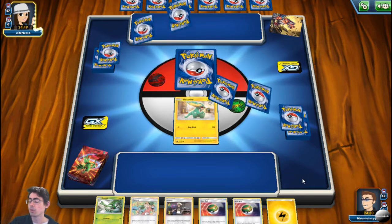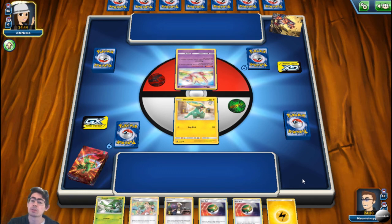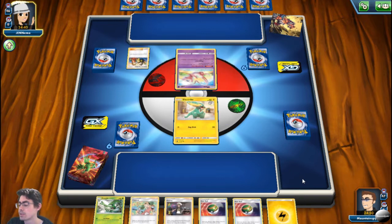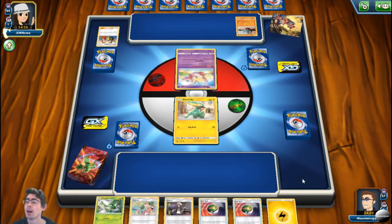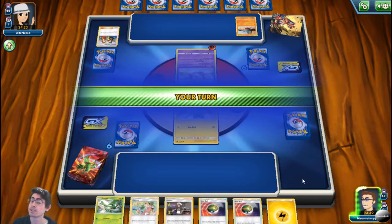If you're not aware, Pokemon released this information about a week ago — the announcement was actually on the 9th of January this year — that there are changes coming to the rule set for Pokemon TCG in February. One of the big changes is that the new VMAX Pokemon are coming in with Pokemon having more than 300 HP, which is quite crazy especially for basic Pokemon. The HP creep really is happening.